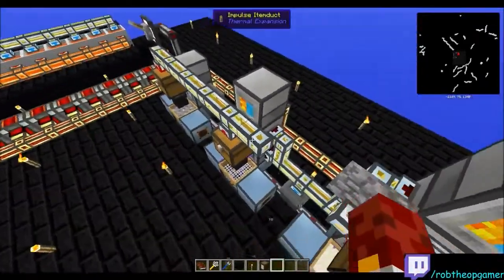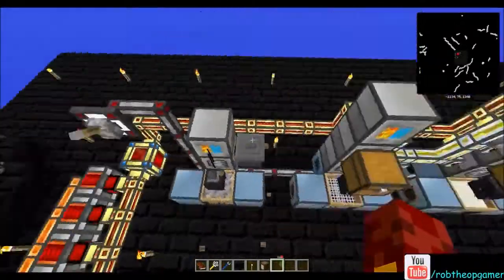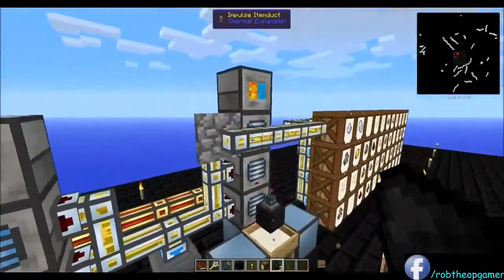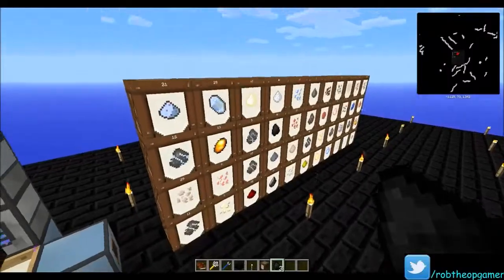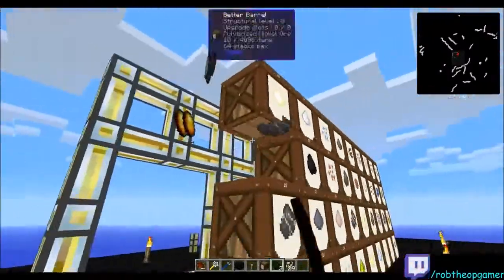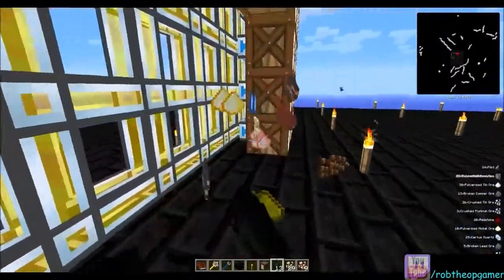I'm going to get rid of this stuff because we're not using this for today's Spotlight. I'm going to switch over from pipes - we are going to switch over from a pipe system to an Applied Energistics system, and I'm just going to destroy all this. We'll just generate new loots, it does not really matter.